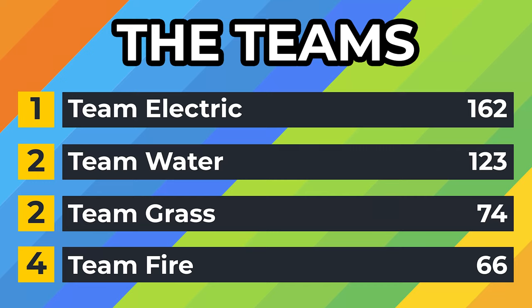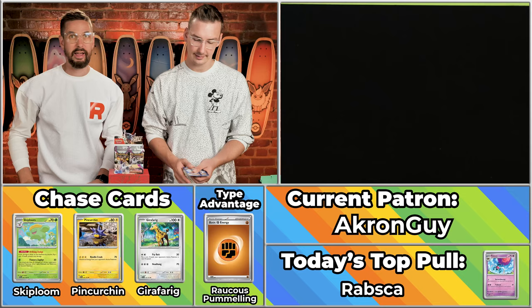Do we have a leaderboard here? We do indeed. Currently Team Electric is in first place with 162 points. Team Water in second with 123. Team Grass in third with 74. And Team Fire is in last with 66. And don't forget — if your team is the winning team, you'll get a special commemorative pin for the season, declaring you champion forever and always.